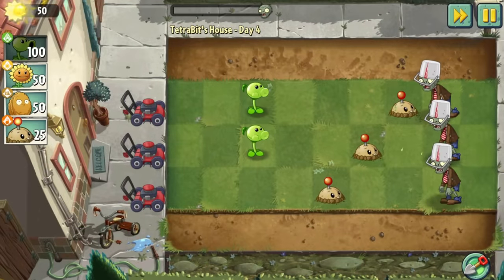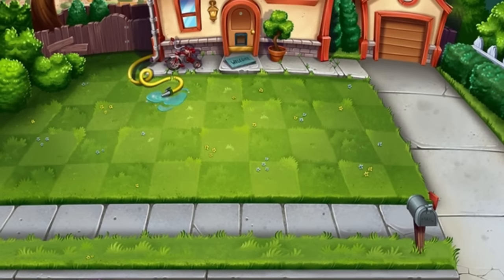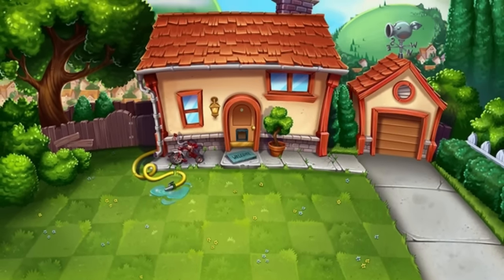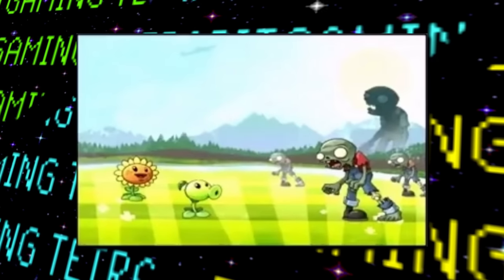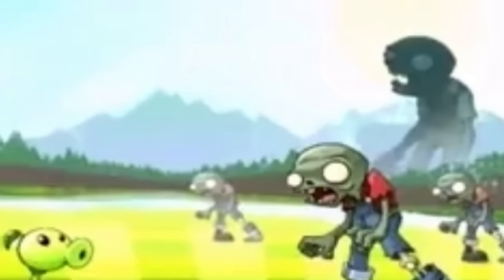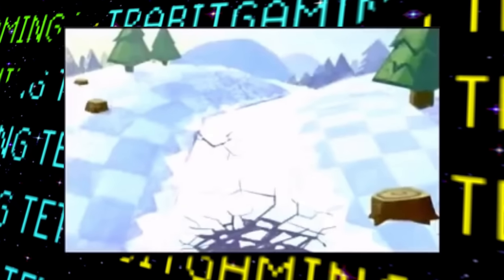Next, there are a few concept sketches for different background ideas, and interestingly some of these seem to feature concepts of the gameplay being seen from a different perspective than normal. There's a lower angle point of view where we can see a massive zombie giant in the distance. There's a sketch for a wooded area, one for a fall season, as well as a winter one — where we can see a mostly frozen river running between two banks where the plants could seemingly be placed, which I think could have made for some pretty interesting gameplay.